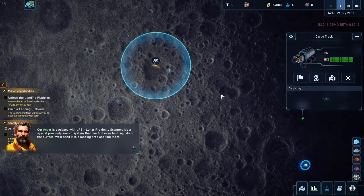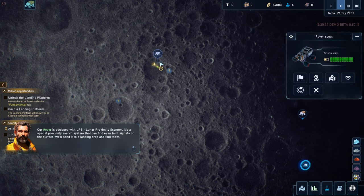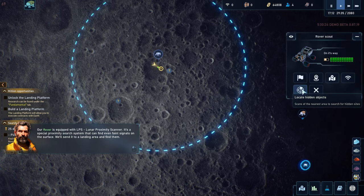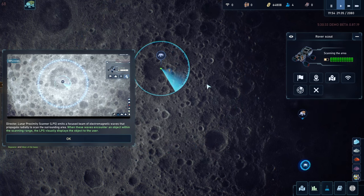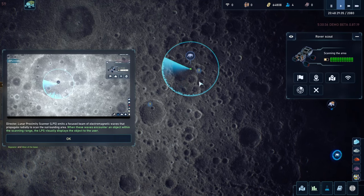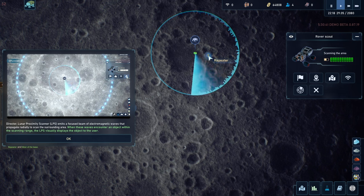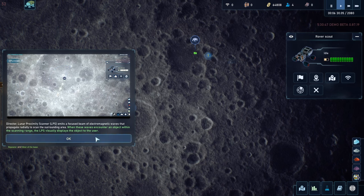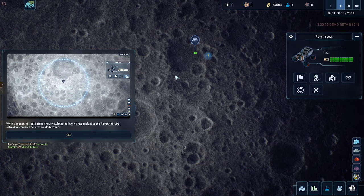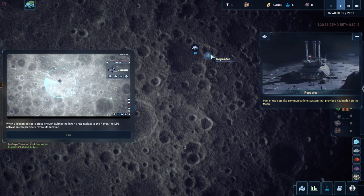We know roughly where they landed — we should send a scout rover there and try to find them. Director, the Lunar Proximity Scanner emits a focused beam of electromagnetic waves that propagate radially to scan the surrounding area. When these waves encounter an object within the scanning range, the LPS visually displays the object to the user. When a hidden object is close enough to the rover, the LPS activation can precisely reveal its location.